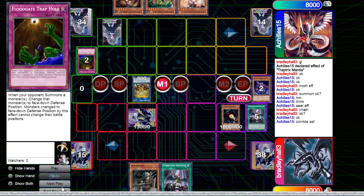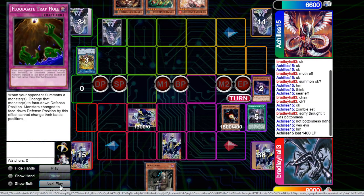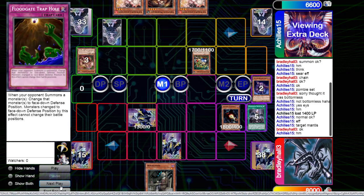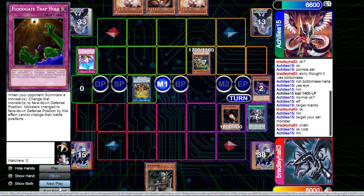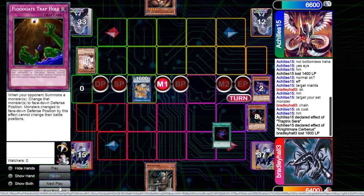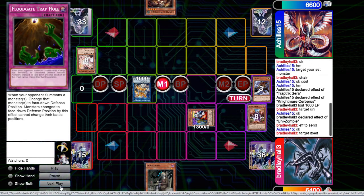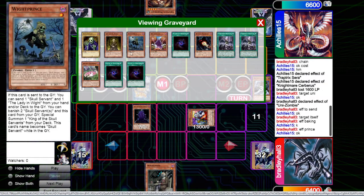We get the draw into Uni-Zombie and they decide to Floodgate it. They go for the Salamangreat and I chain to get the Accesscode - though that's not tremendously useful. We get rid of the Sarah, set the other one, and pass. They bring that back, go into another Sarah, and activate Compulse. I decide I want to stop the Sarah so I send the Uni-Zombie. I've got Mizuki in grave so I should be fine. They then make the Cerberus and get rid of the Mothman just for damage - I think that was very greedy, they should have kept their Trap Tricks on board.